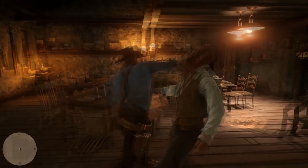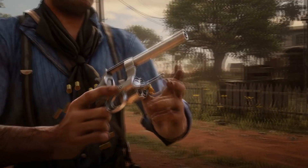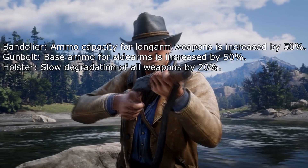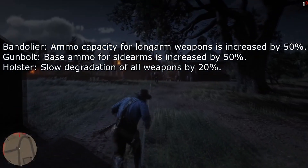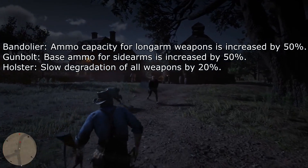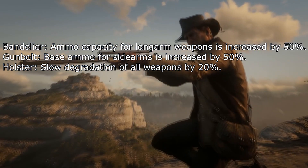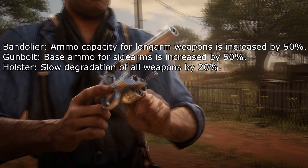From the preview impressions, we were able to get details on three specific gear upgrades. First, we have the bandolier, which increases the ammo capacity for long arm weapons by 50%. We also have the gun bolt, which increases base ammo for side arms by 50%. And finally, we heard about the holster, which slows degradation of all weapons by 20%.